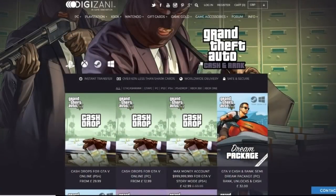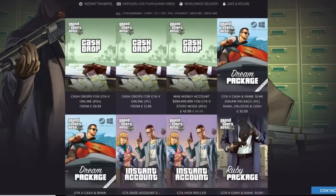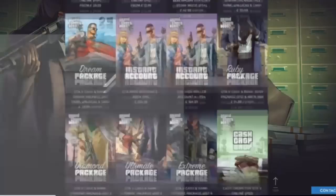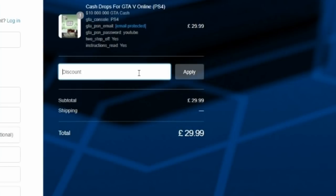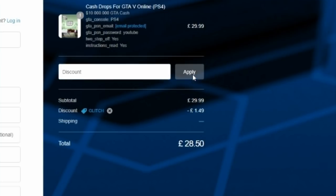And if you are looking for cheap, fast and reliable modded accounts, definitely check out Digizani — they are my go-to website for legit modded accounts on PS4, Xbox and PC. Don't forget to use the code Glitch at checkout for a discount, link will be in the description.